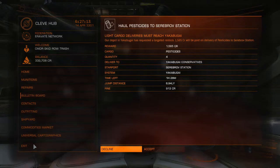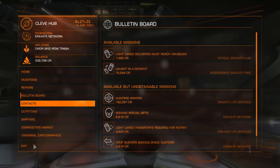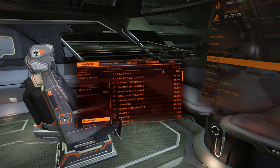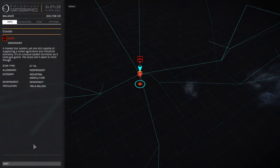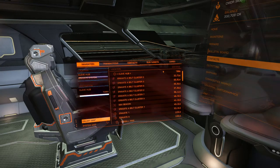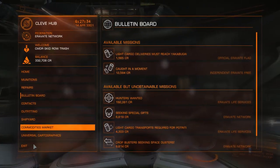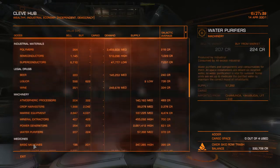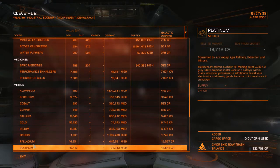So here's the mission — they want you to get some cargo, like pesticides. Normally what I used to do is I would just fly around like an idiot all over the place looking for this stuff. Well, actually the very first thing you should do is check if the commodities market itself sells it — sometimes they do, but usually not. Pesticides? I don't see it anywhere.